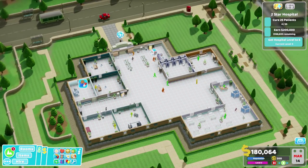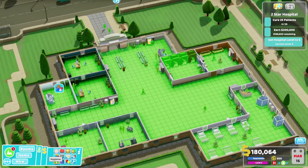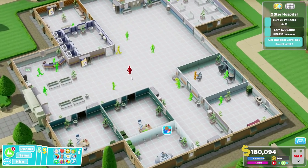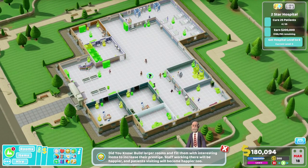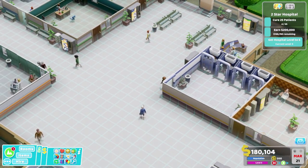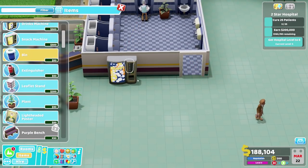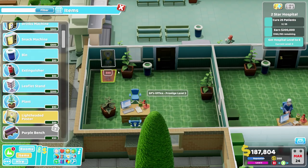Staff energy levels - yeah, they're okay, people should be alright. Hygiene - very nice, the hygiene in the hospital is very good. A couple people need the loo. Boredom - one person is bored, that's not so bad. In terms of requiring maintenance, not awful. Some of the plants could do with a bit of water, but generally speaking it's not bad. We're doing okay. I would like an extra bin here, and maybe a leaflet. We've got some lightheadedness posters that we can put around the hospital to spruce up the rooms a little bit.